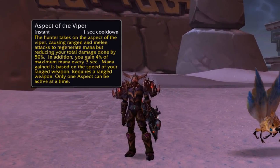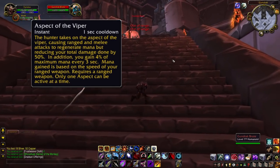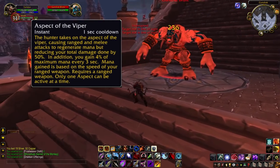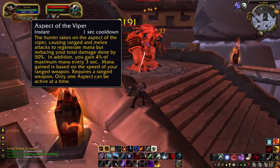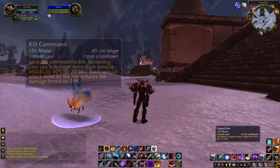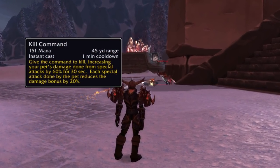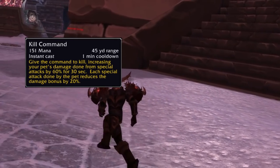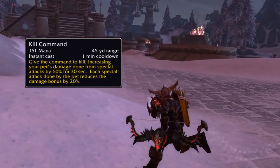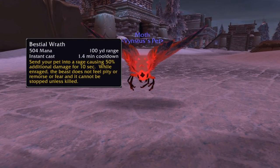Aspect of the Viper is a little different now — your ranged attacks have a chance to regenerate mana based on your attack speed. You also do 50% less damage and gain 4% of your maximum mana every three seconds. Kill Command is very different: on a one-minute cooldown, your pet's special attack damage is increased by 6% for 30 seconds, but each special attack reduces the damage bonus by 20%. Bestial Wrath now lasts 10 seconds.